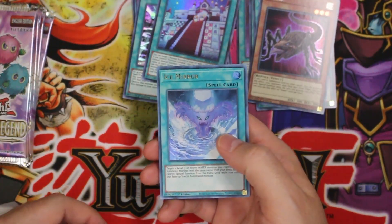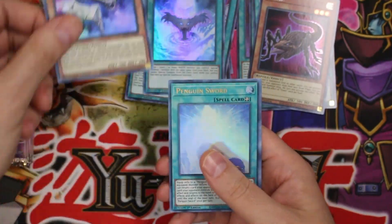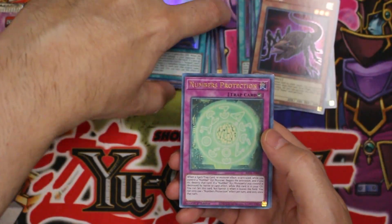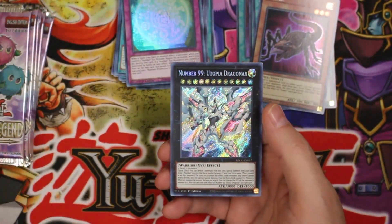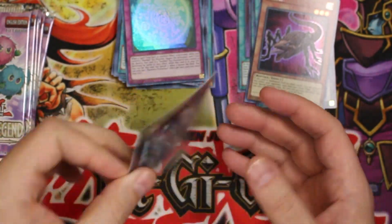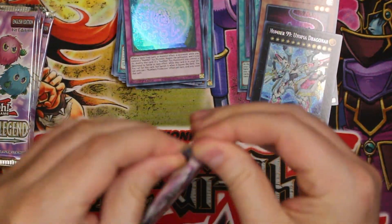I wonder if they're holding all the Kuriboh stuff just for the later packs. Secret Mirrors, Ice Mirror, Infernoid Decatron, Penguin Sword, Number 99 Utopia Dragon — again, I don't know the values so we're just going to move right along.